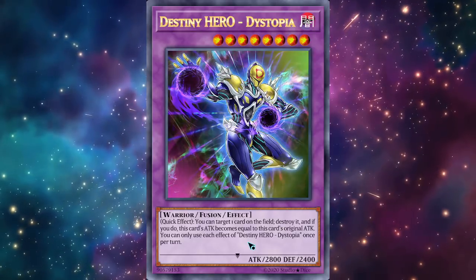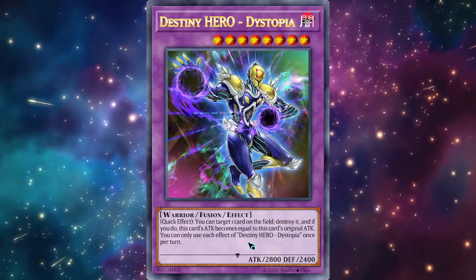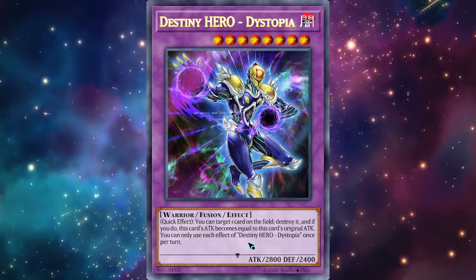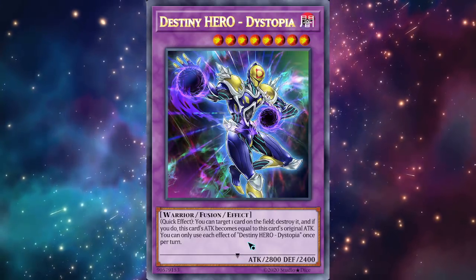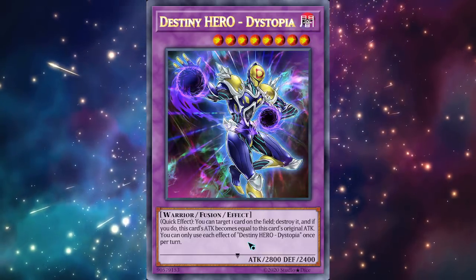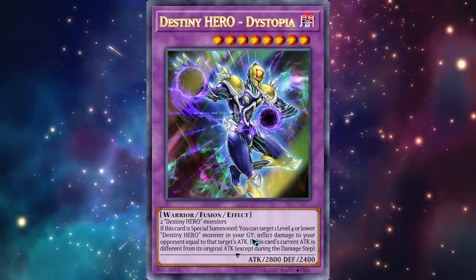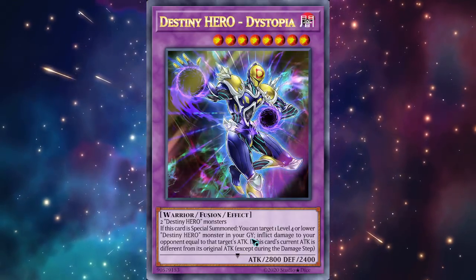If you do, this card's attack becomes equal to its original attack, and you can only use this effect once per turn. To trigger that second effect — which is pretty powerful since quick effects work on your opponent's turn and your own — you can use cards that manipulate the attack, like a field spell such as Field of the Warriors or equip spells like Phoenix Blade. That first damage effect is probably going to be halved, so if you target Celestial instead of doing 1600 you'll do 800 or maybe 400.